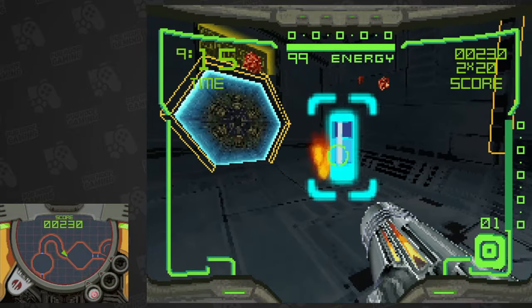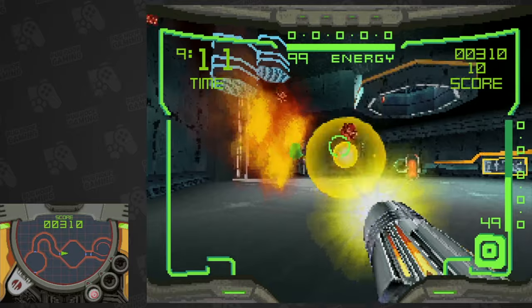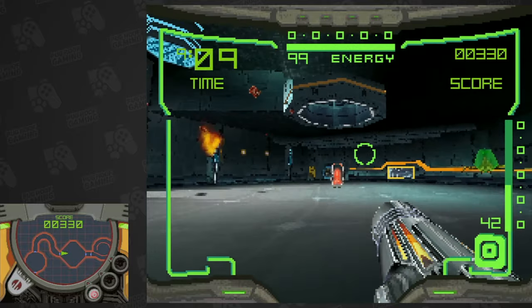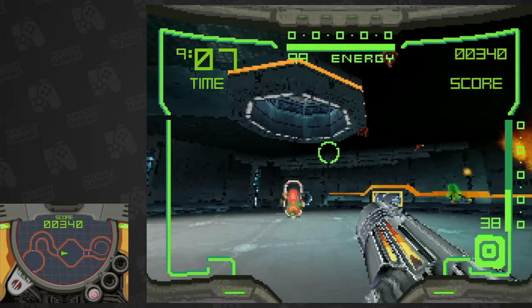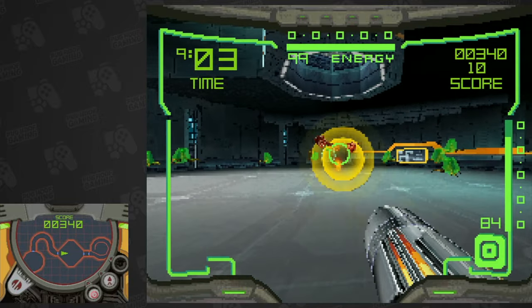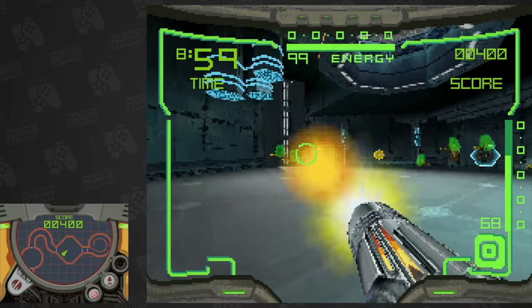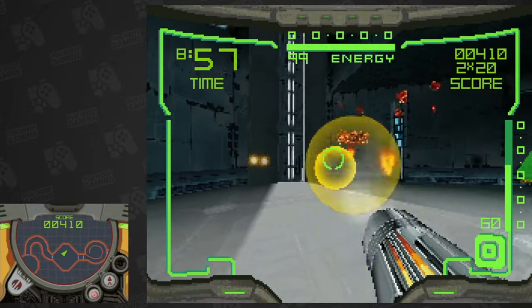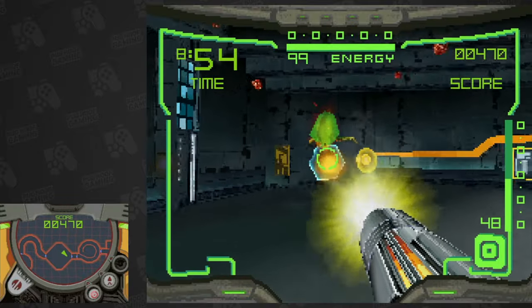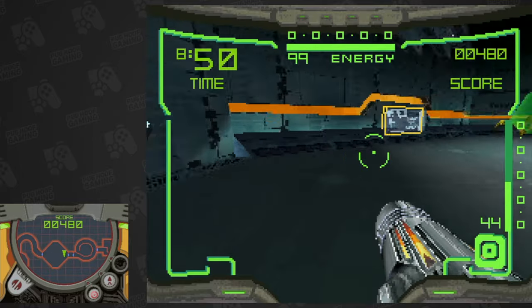Narratively speaking, this demo is largely unconnected to the main Prime Hunters game itself, acting as a training or diagnostic program of sorts, giving Samus' suit functions a good workout for future missions. Three single player modes are available, plus local multiplayer, giving just a brief taste of what's to come. After each mode's completion, you're given a score, and achieving a high score on all three modes will unlock a brief teaser trailer for the Metroid Prime Hunters game.